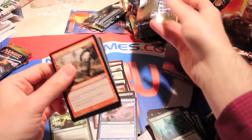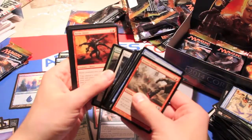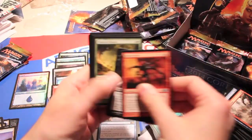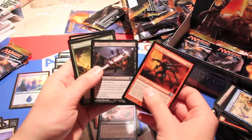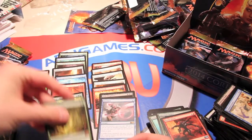Duress — great card. We got a volcanic geyser, enlarge with really weird art, water servant, and oath of the ancient wood. Three more packs for this video. We got a battle sliver, artificer's hex, colossal tusker, another battle sliver, more artificer's hex, and a primeval bounty with a foil essence scatter as well.